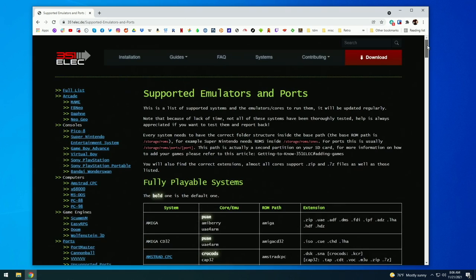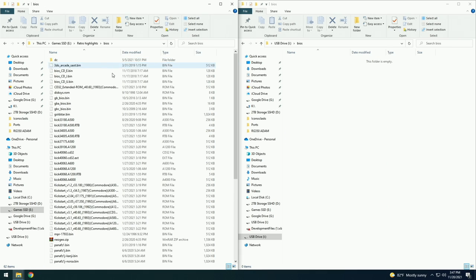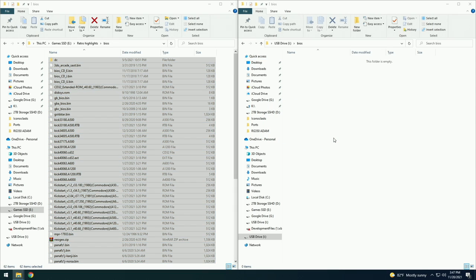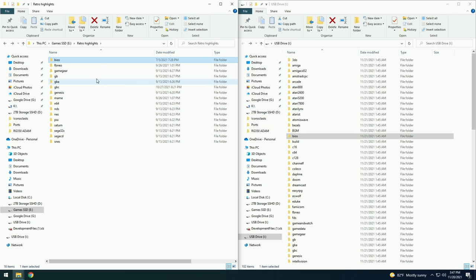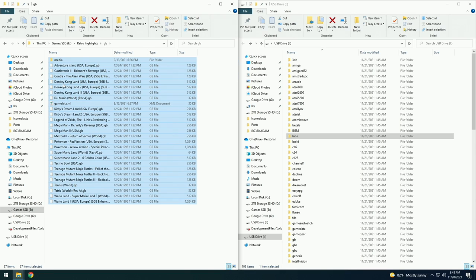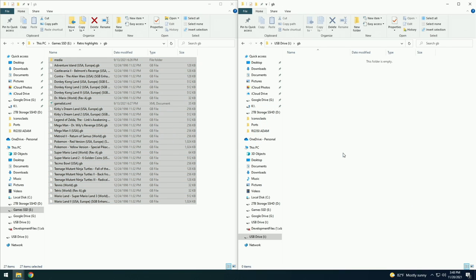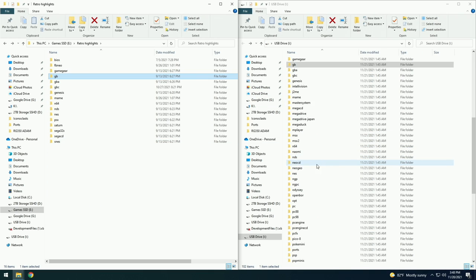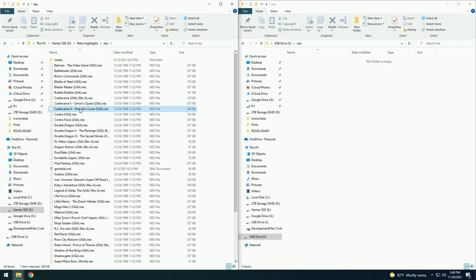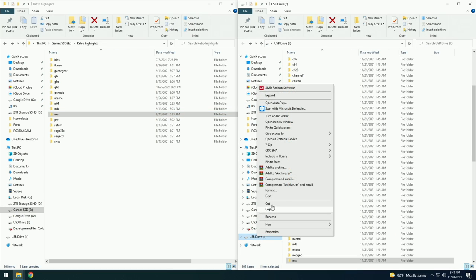In addition to game files, you're also going to want to add BIOS files — these are system files that allow certain systems to run properly. You can grab these from the card that came with your device, or find your own RetroArch BIOS pack. This is an important step for certain systems like Game Boy Advance and PlayStation 1. After that, it's just a matter of finding your game files and moving them to the corresponding folder. I'm moving over my Game Boy files here, and I can also move over NES games to the NES folder. Once you eject the SD card and put it back in the device, those games will pop up in the operating system.